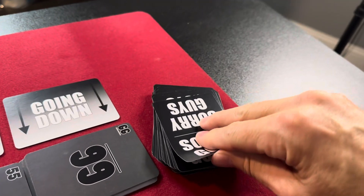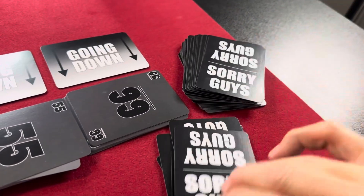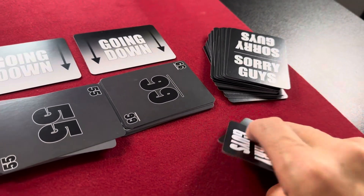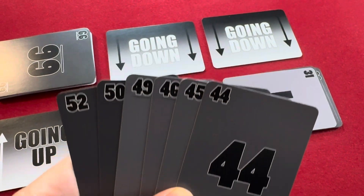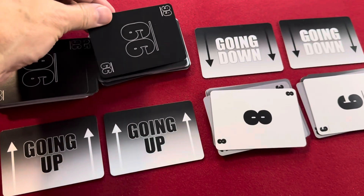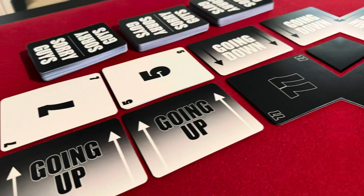If a player is able to empty their entire hand by fixing piles on other people's turns, they're allowed to replenish their hand immediately, regardless of whose turn it is. If at any point a player is not able to play a card on their turn, the game ends and the players lose. To win the game of Sorry Guys, every card in the deck must be played. And that's how to play Sorry Guys.